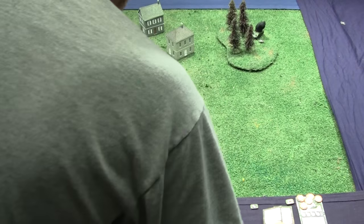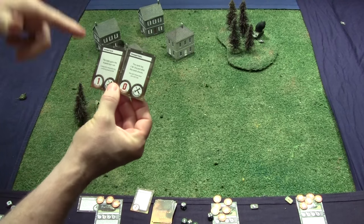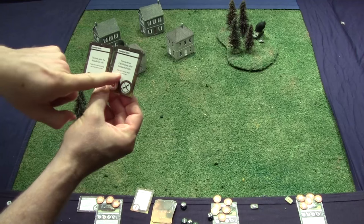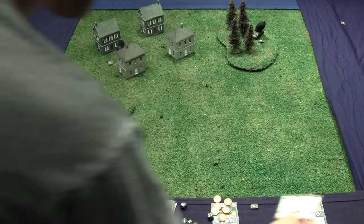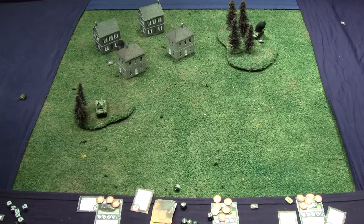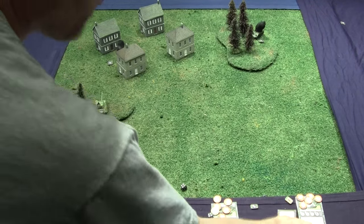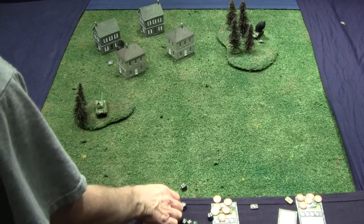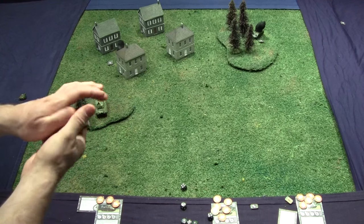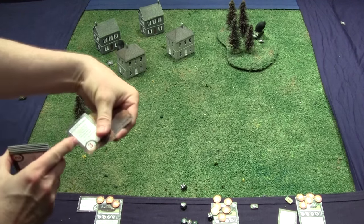Let's say the Sherman did survive with two repairable critical cards on it. In the maintenance step, you can try to repair one: roll one die, four or higher gets rid of it. Rolled a four — the minus-two attack dice penalty is gone. The turret jam remains and can be repaired next turn. Discarded criticals get shuffled back in, and then you go to the next turn. That's how this game is played.